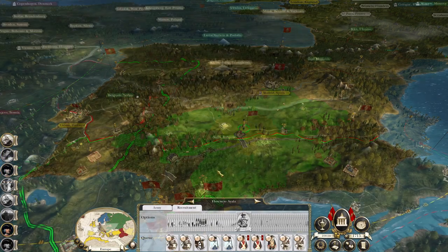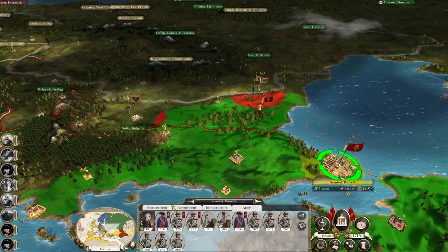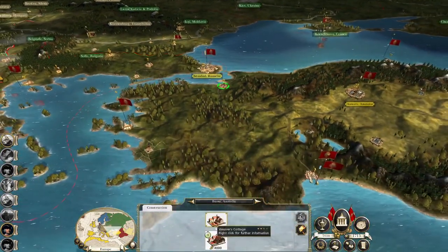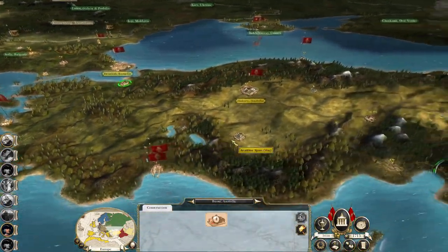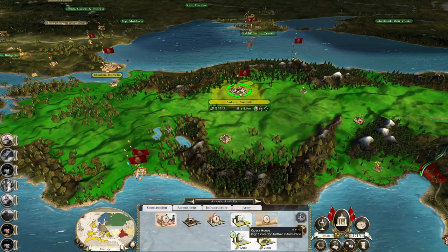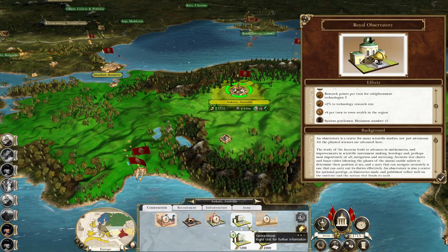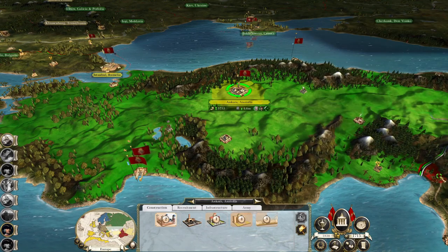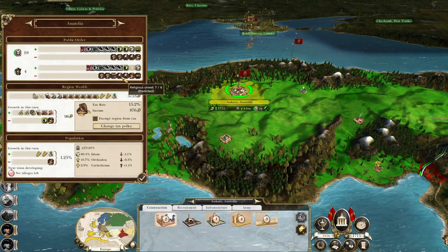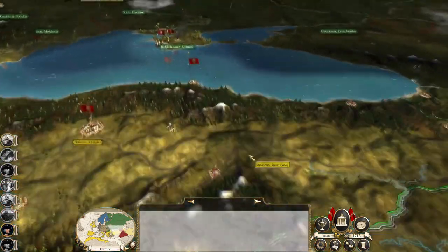Successful mission for Ignacio Calibre — stick it out, Nacho. Let's upgrade the military academy and then dump some more money into Ankara. Let's upgrade the opera house to a grand opera house, because we're not worried about the research rate but we would like more money and more happiness in this part of the world. We want to start chipping away at that religious unrest. It's going to take a lot of time.